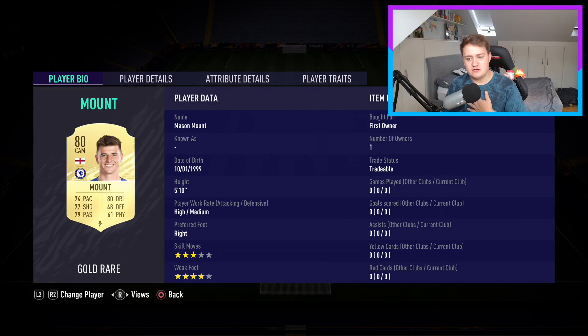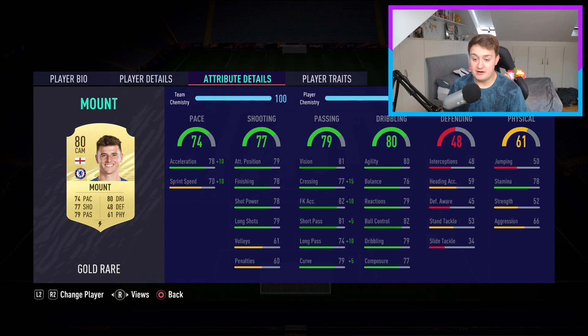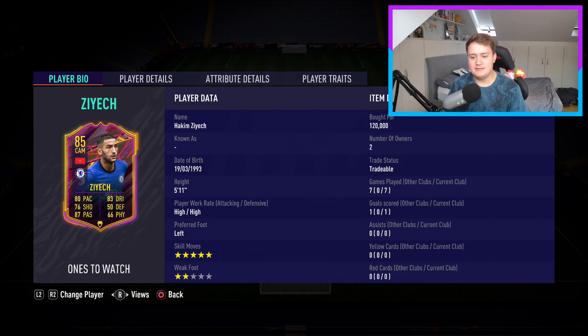Next in midfield we have Mason Mount — my personal favourite player. High/medium work rates, though he should have high/high if you actually watch him in real life. Three-star, four-star isn't too bad. He looks like quite a good box-to-box in this game, and his stamina should be way higher than 78 — it should be about 99 considering how much he runs. Moving into CAM, we have Hakim Ziyech's ones-to-watch card. Five-star skill moves, which is lovely, but he has two-star weak foot so everything needs to be on his left. High/high isn't ideal for a CAM, but he's been quite fun in some games I've used him.